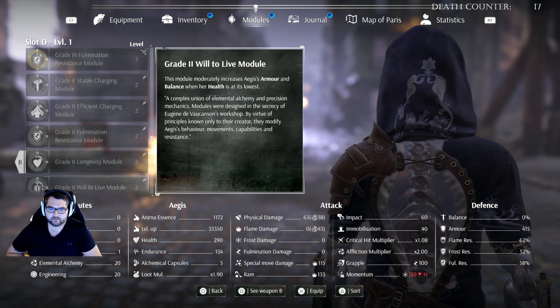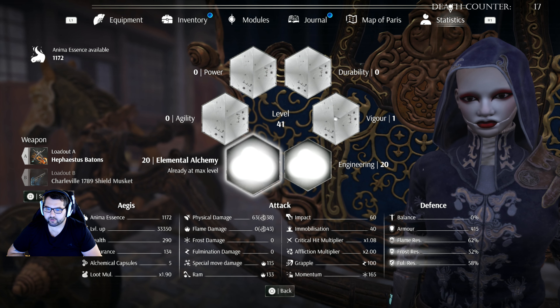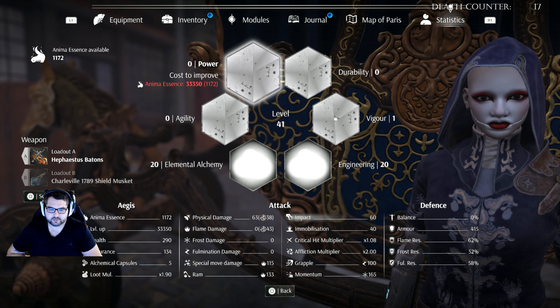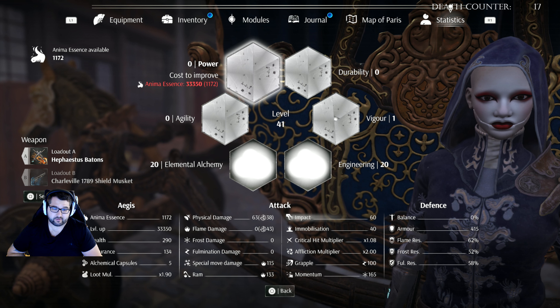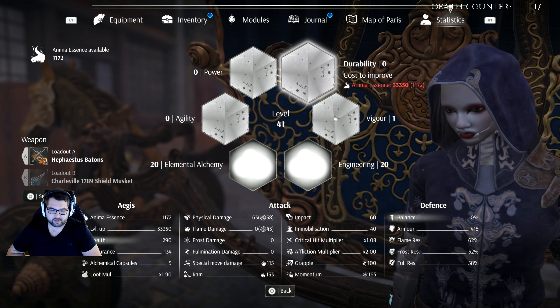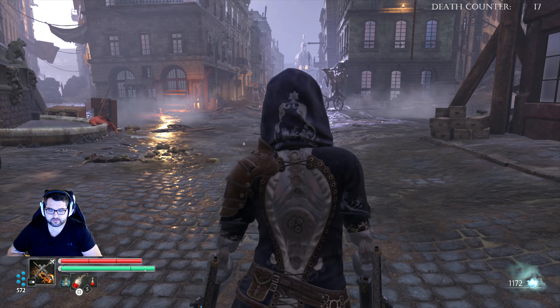Other than that, I did put a point early on into vigor — there's no need. Get your vigor off of the gear you put on. The next thing we're probably moving into is power, because that's what those batons — Hephaestus, I'm not sure if I'm saying that correctly — will scale off of next. So we'll do power, then agility, and then see where we're left. We'll probably just put a little bit into vigor. Durability hasn't been an issue.